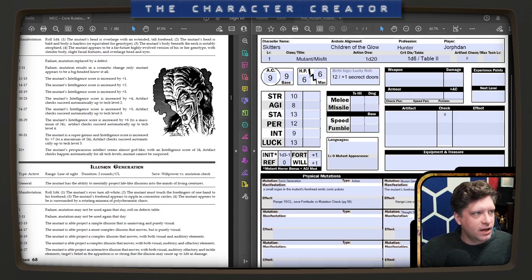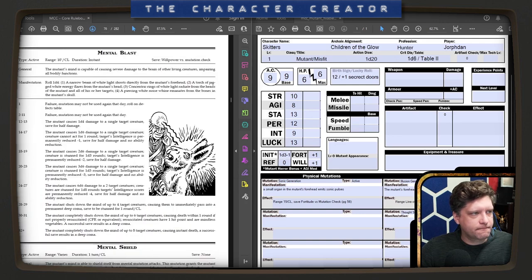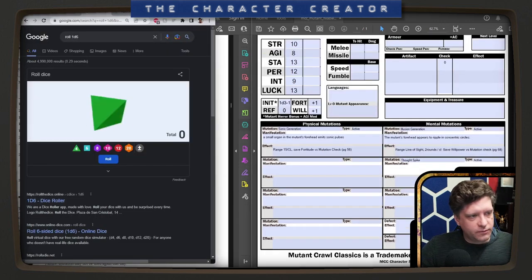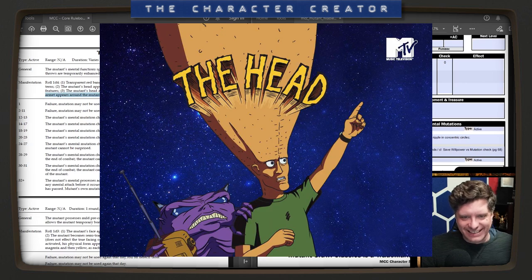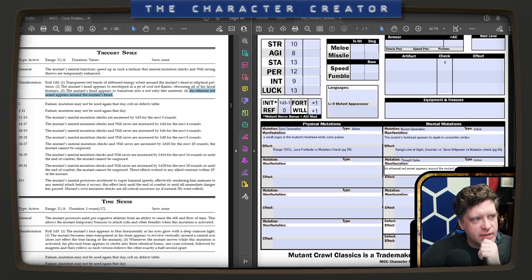And the last one is Thought Spike, also active. Let's roll 1d4 — got a four. An ethereal red arm appears around my head. Mutant's mental function speeds up in such a fashion that mental mutation checks and Will saving throws are enhanced. So for the next round my Will saves are increased by 1d6. It helps with Illusion Generation, but you gain more — or could lose more — as you level up.